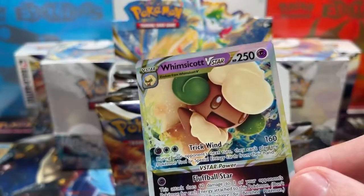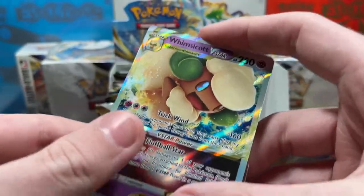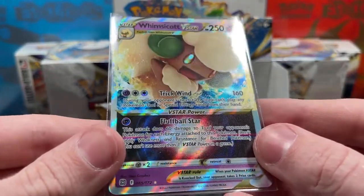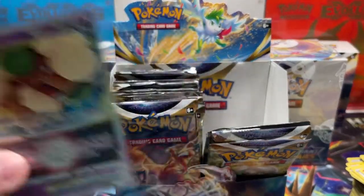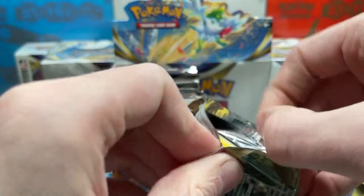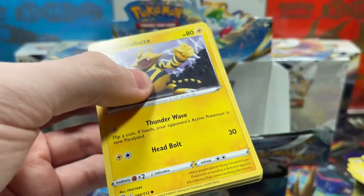Obviously it's not the best of the V-Stars — we'd like to have pulled Charizard — but we'll take a V-Star. I really like what they did with V-Star. They give off major Diamond and Pearl Level X vibes, if you guys know what those are. That's exciting. It's not a huge hit, but it's our first decently sized hit.